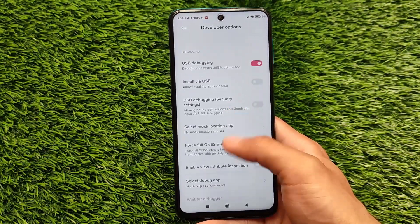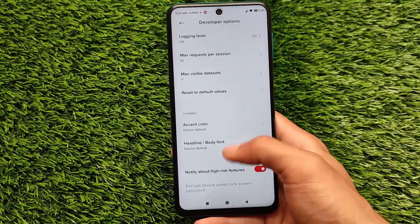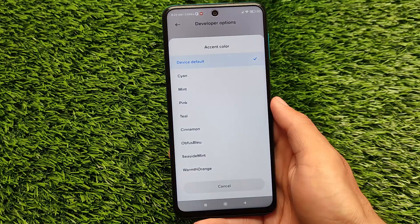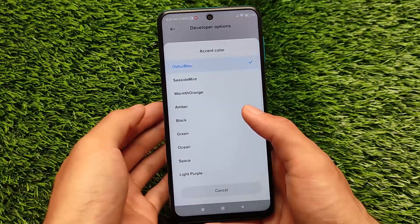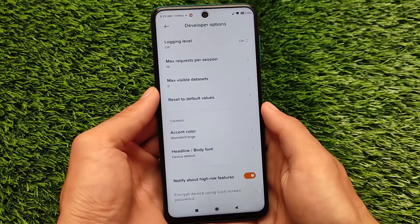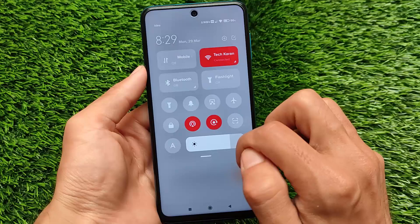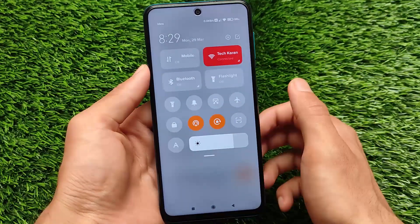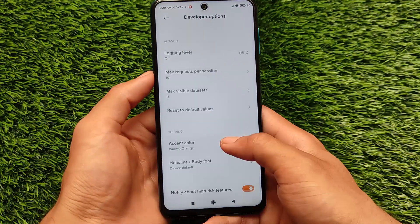As you can see, you get the red accent color here. Changing the accent color is quite easy — just go to the Developer Options where the accent color overlay option is available. For example, if I apply the warm orange color, it changes successfully without any reboot. If you don't see any changes, simply restart the tile and the color will be changed.